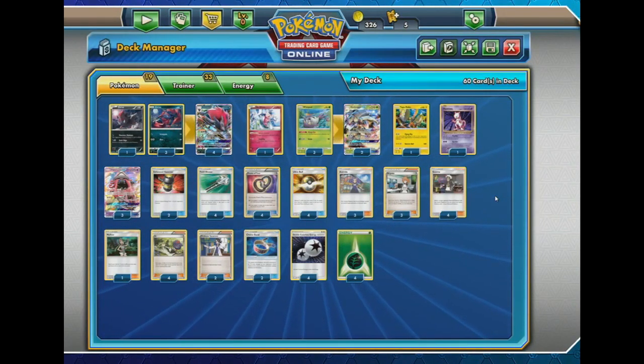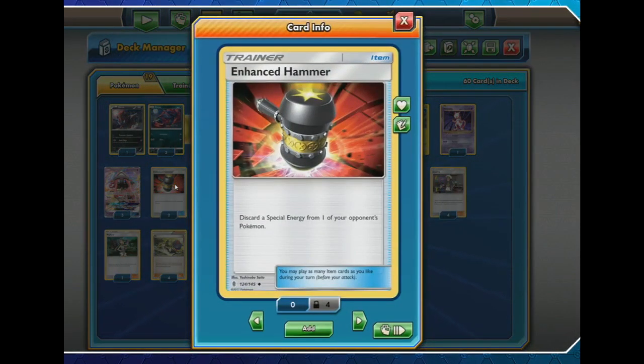What I found very interesting looking at the deck list is the return of Enhanced Hammer. Over the course of the tournament, we haven't seen too much Enhanced Hammer, but when it has been played, it's been pretty detrimental. People are committing a lot of energy — especially Double Colorless Energy — and if you hit Enhanced Hammer and get rid of that energy, it can put them back a turn or two. Zoroark itself also functions off Double Colorless Energy, so in the mirror match, Enhanced Hammer is really crucial. You can actually read the meta game by looking at how many Enhanced Hammers are played.